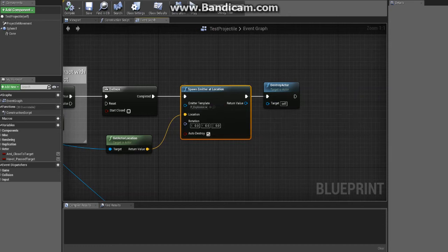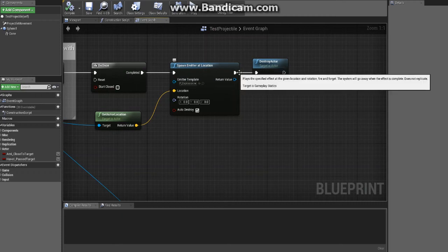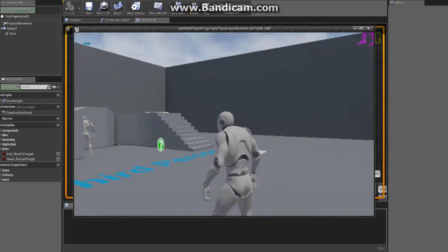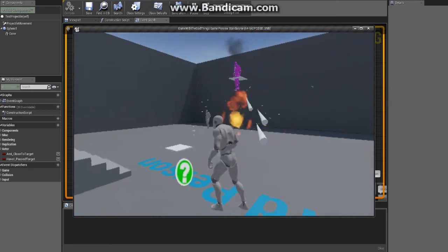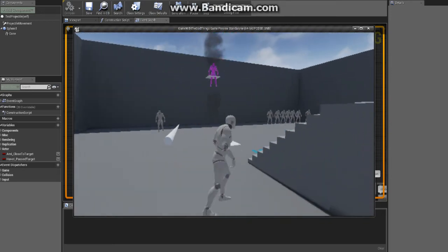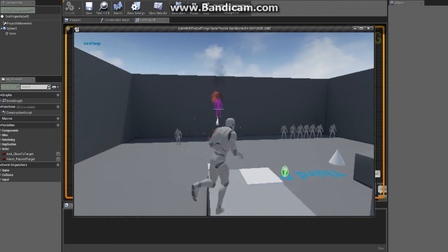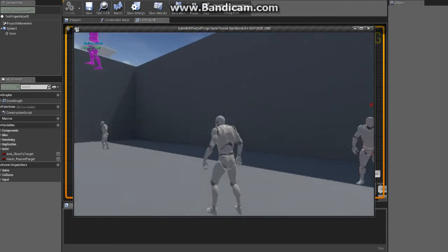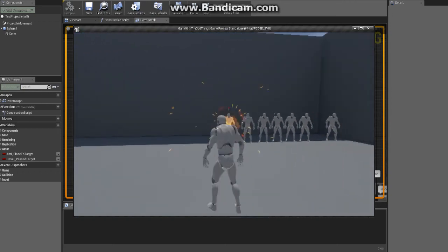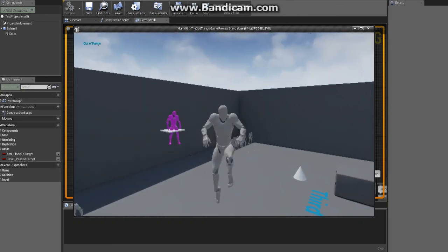You could get fancier with this, but the point is it will allow you to hit even the fastest moving targets — it will never miss. This is extremely handy for RPGs with spells that should never miss. Then it destroys itself. You can add other things like sounds here. So there you have it: a homing projectile that will always hit the target and only that target. Thanks for watching.